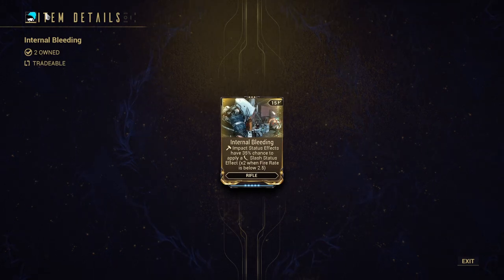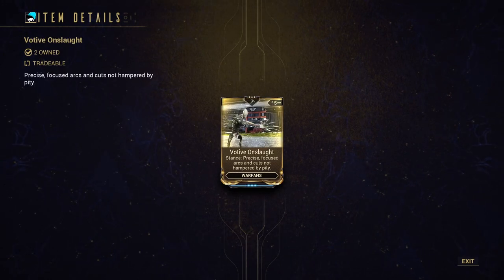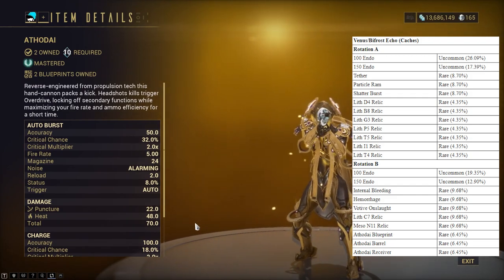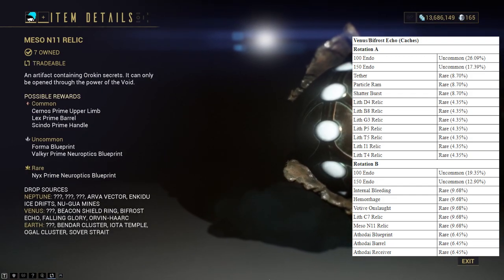For the three new mods — Hemorrhage, Internal Bleeding, and Votive Onslaught — they drop from any of these loot dungeons, but the Venus ones have a slightly higher drop chance. The Venus loot dungeons are also where you'll obtain Aetherdai parts, and they are the best spot for farming the Lith C7 and Meso N11 relics for Valkyr and Nyx Prime.